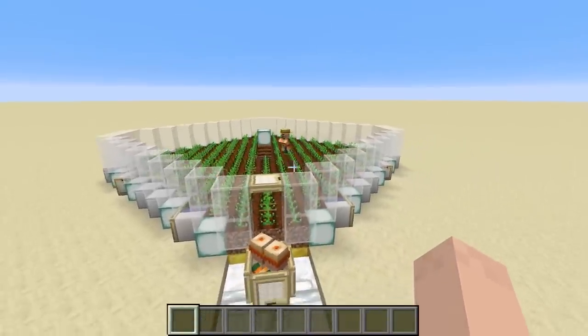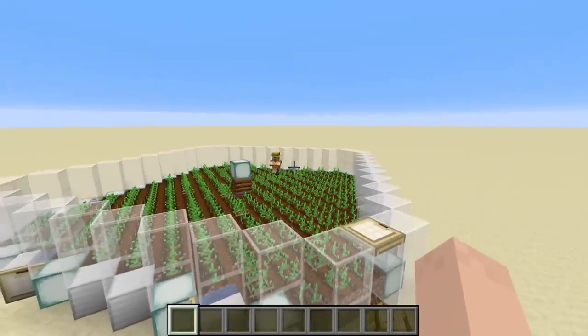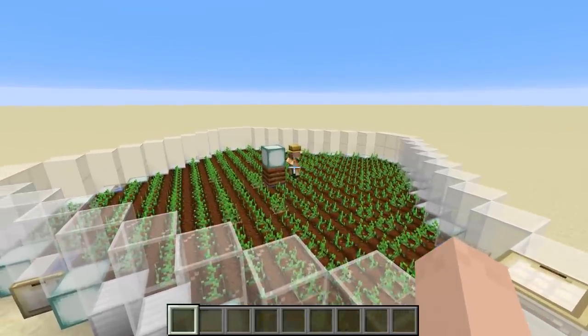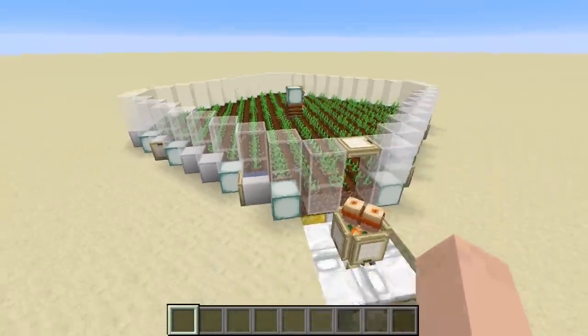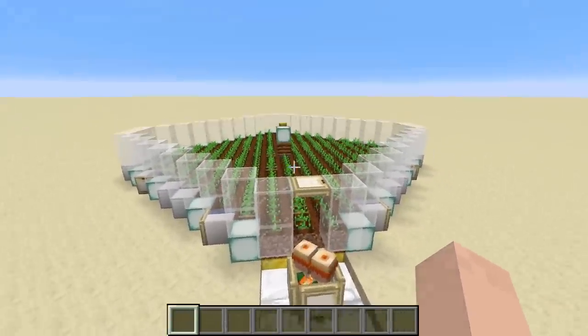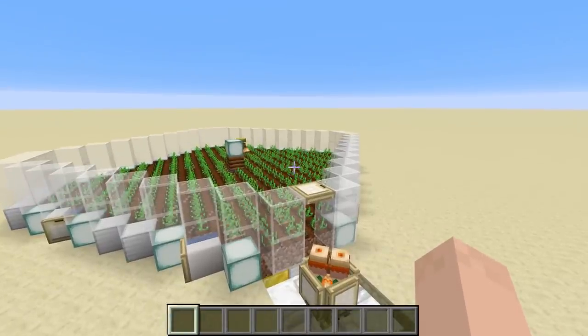A couple of important things to mention: you'll want to put a roof on this build, because if the two breeder villagers get struck by lightning they'll turn into witches and likely despawn. Make sure you cover the whole thing with a roof, or build it entirely underground — villagers don't need light or sky access anymore, so underground works great and keeps it safe from storms.